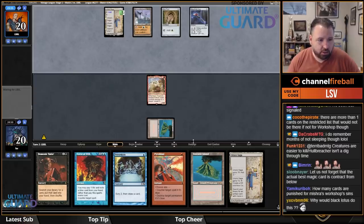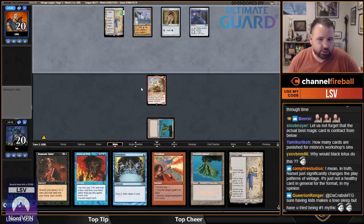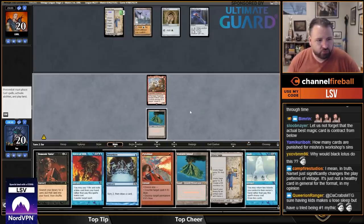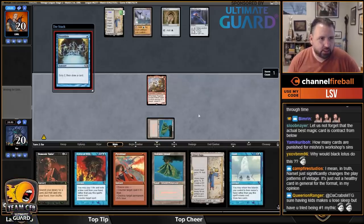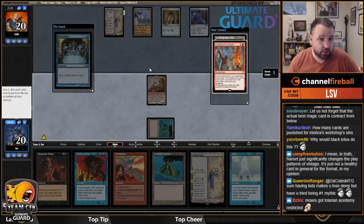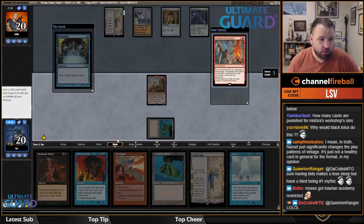Maybe I shouldn't have — if I draw a Bolt or a Braid, playing Ragavan is really good, but given that I have Demonic Tutor for Underworld Breach, I should have played Saga to get that going more quickly. Oh my god, Academy — yikes. This one is going to be tough. I needed to be on the play. If I'd turned on Ragavan before they played those things, I'd be in pretty good shape, but as things stand I'm not.